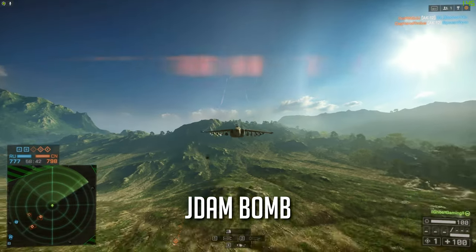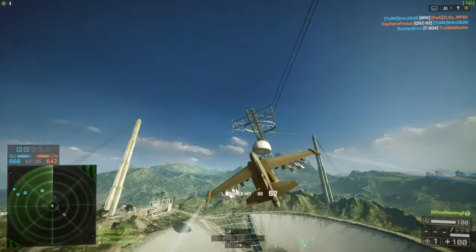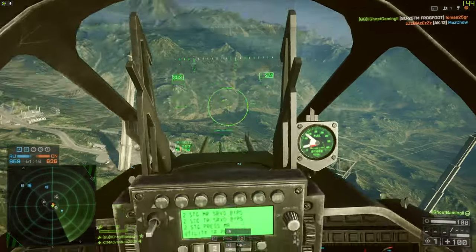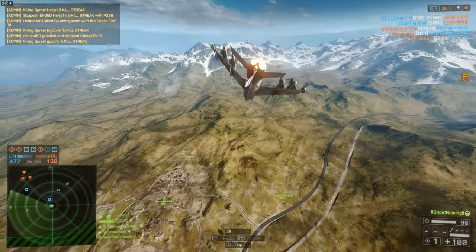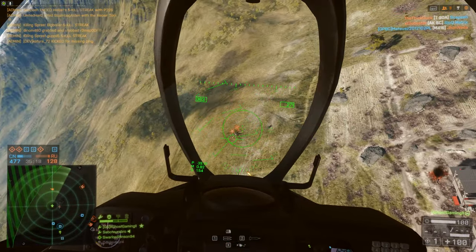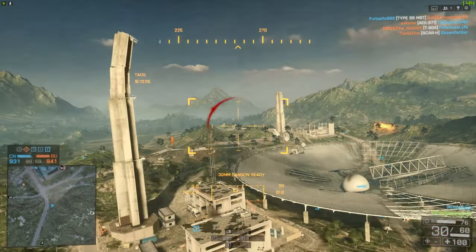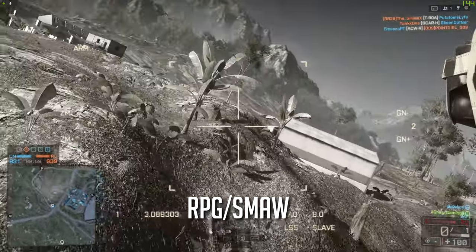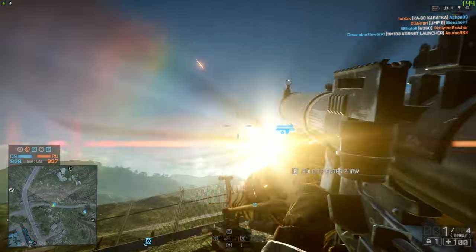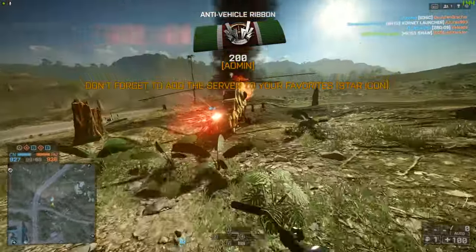Next up we have the JDAM bomb — it doesn't necessarily have to be called that, it's basically just a dumb-fire bomb in Battlefield. You drop it from your attack jet and if it hits its target it does a bunch of damage. The long time-to-target coupled with the high damage and the fact that it can one-shot most air vehicles makes the JDAM one of those skill weapons. If you JDAM a helicopter or even an enemy jet in mid-air it's just a moment you'll always remember. Similarly, the humble RPG and SMAW — any straight-shot unguided projectile with travel time where you have to predict enemy movement will always have a place in Battlefield.